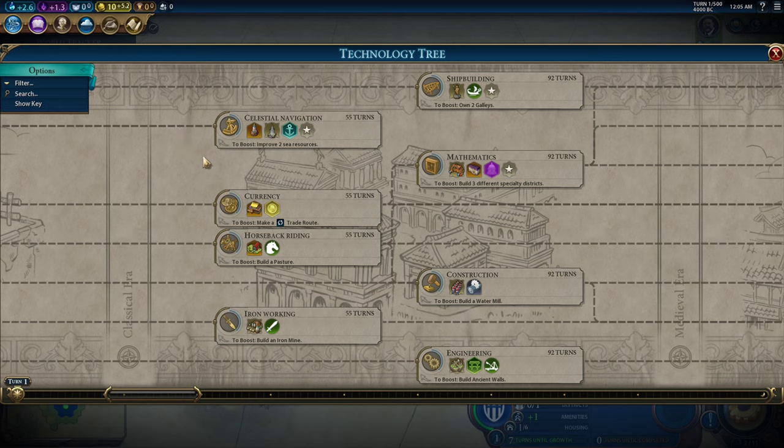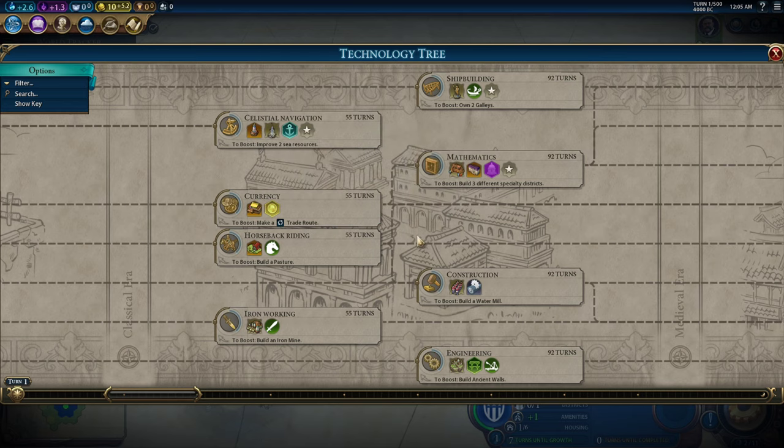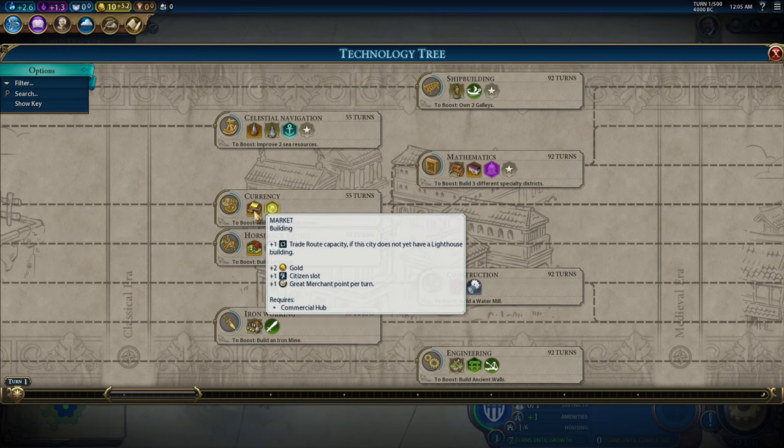One downside of going for celestial navigation so early is that it is entirely sunk science — it does not proceed to any of the other techs in the game. So you're dumping a bunch of science into celestial navigation just hoping to get the advantage of harbors. The next most important thing is commercial hubs, because like harbors, commercial hubs provide you with gold and traders, and traders are really good for all the reasons just described.